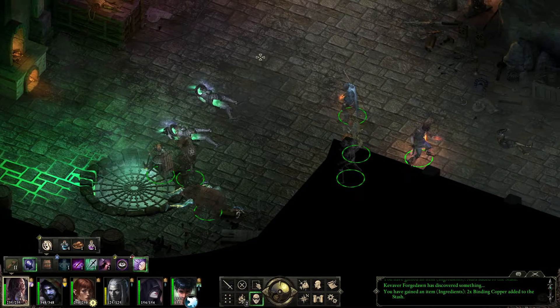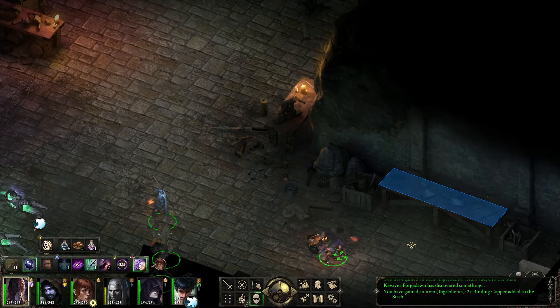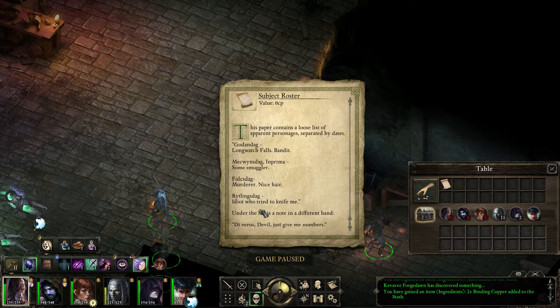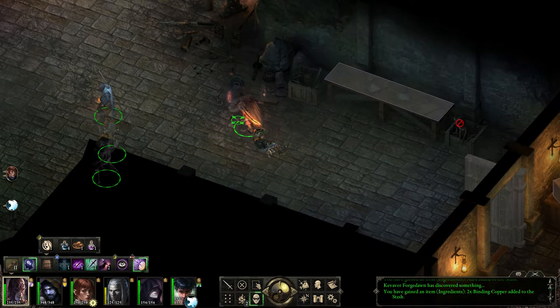What did we find here? This looks like something from Baldur's Gate. Subject Roster — this paper contains a loose list of apparent personages, separated by dates. Gundon Duck, Longwatch Falls, Bandit. McQuins Duck, Black, In Prema, Sub-smuggler. Folkstuck, Murderer. Hurtlingstuck, Idiot — who tried to knife me. Under the list is a note in a different hand: 'Diverus — just give me numbers.' So that was the devil's assistant, eh?